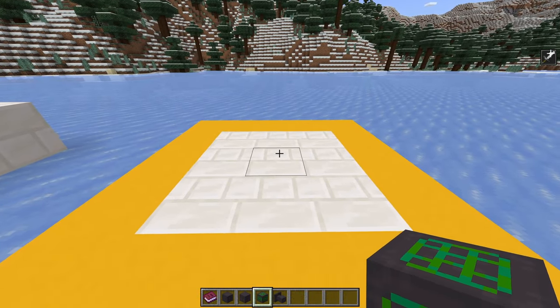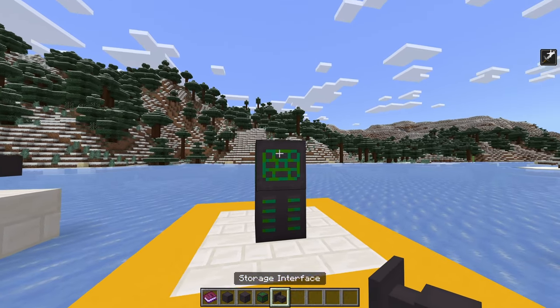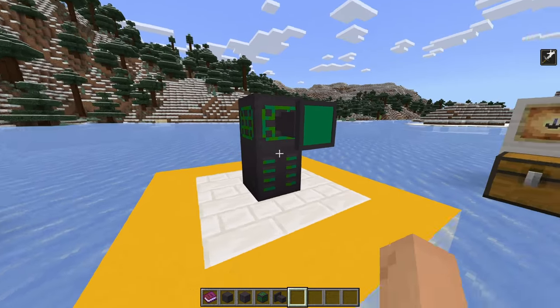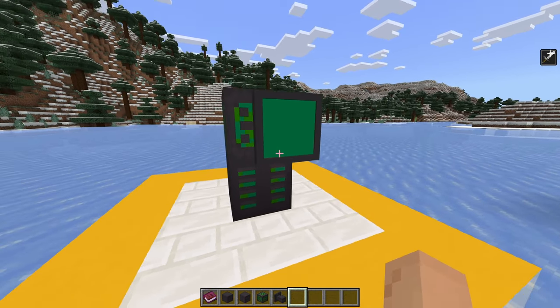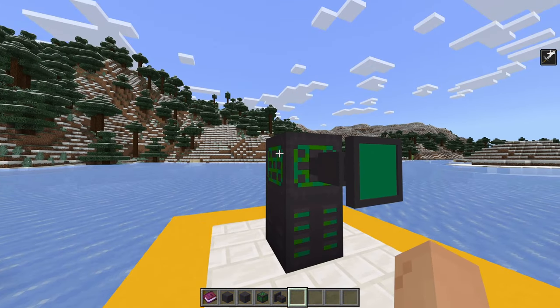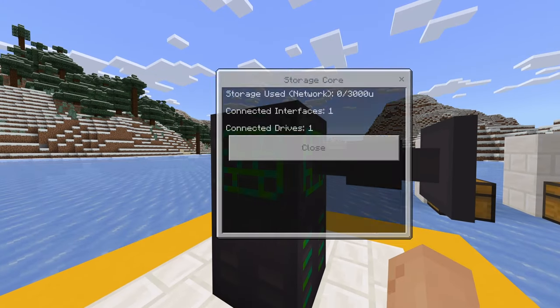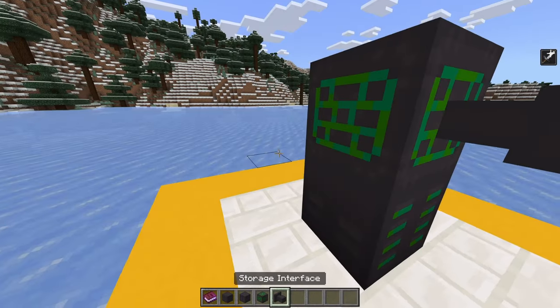So the first thing you would do is place your storage drive at the bottom, your storage core, and a storage interface. As you can see, your storage system is pretty much done. When you right-click the drive, it will show you how many units you have — 3,000 units. This doesn't mean 3,000 blocks, unfortunately; it's just a random number. However, your storage core will show you the amount of space you have, the connected interfaces, and the amount of drives.